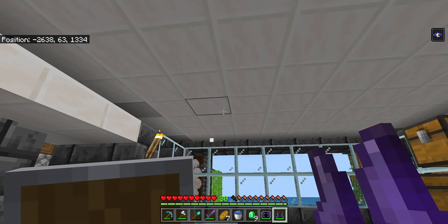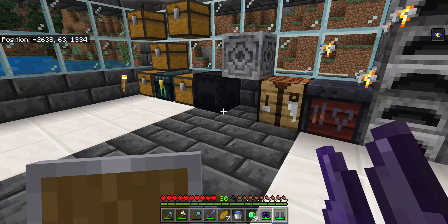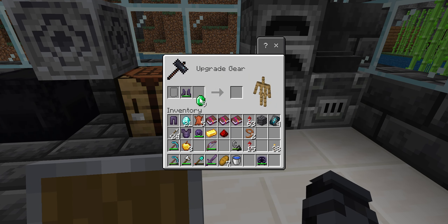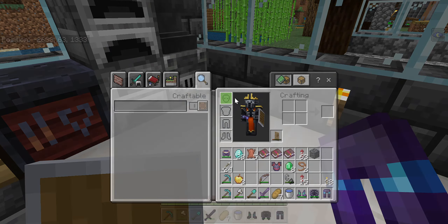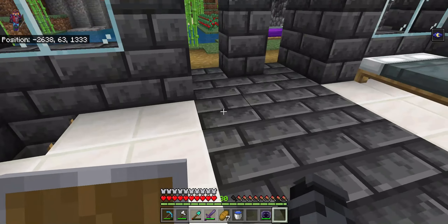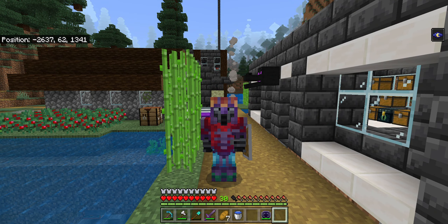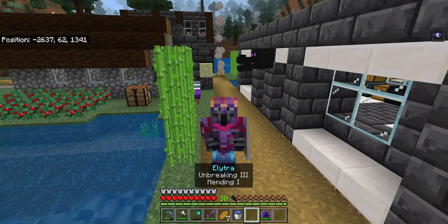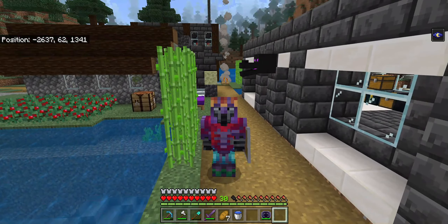Welcome back! Today we are getting the full silence armor trim. We're making emerald boots, red chestplates, and diamond leggings. I'm the king, so of course I've got to make it gold. How does this look? I actually do like the look of that — that looks good!